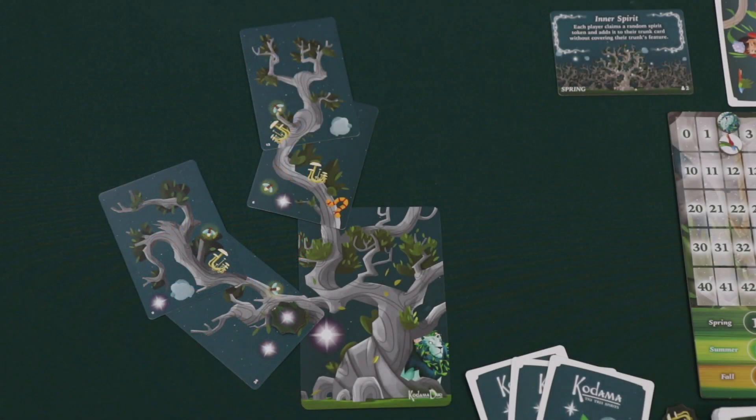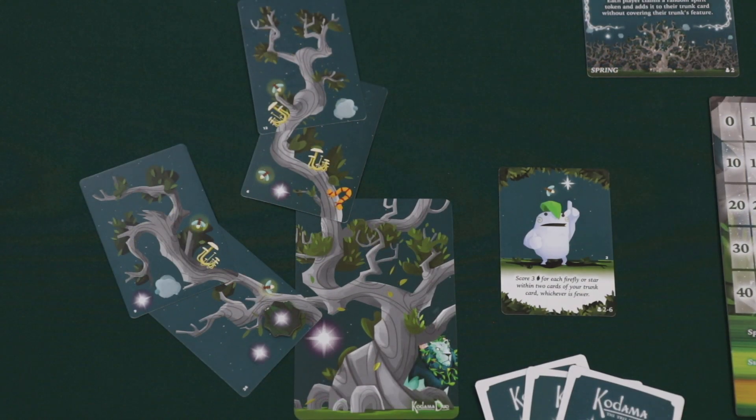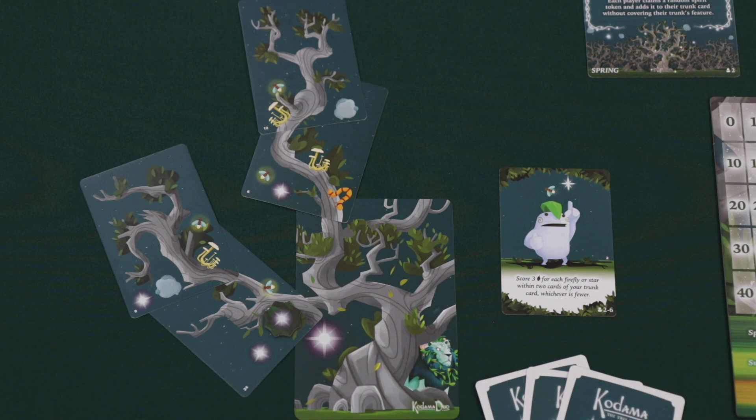At the end of each season, each player will choose one of their Kodama cards and score points based on the conditions of the card. For instance, one Kodama card gives three points for each firefly or star that is within two cards of the trunk — but you have to choose the smaller number. In this example, a player with four fireflies and five stars within two cards of their trunk would choose the lower number and score twelve points — three for each of the four fireflies.